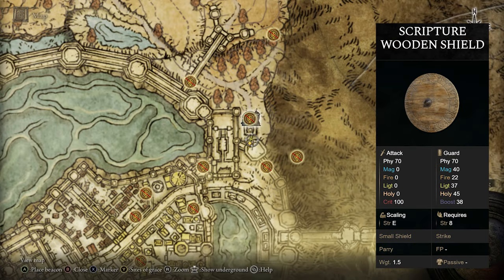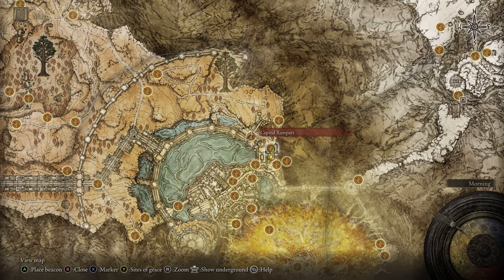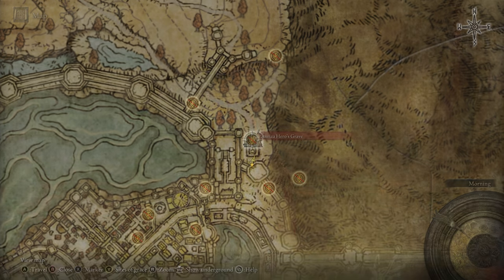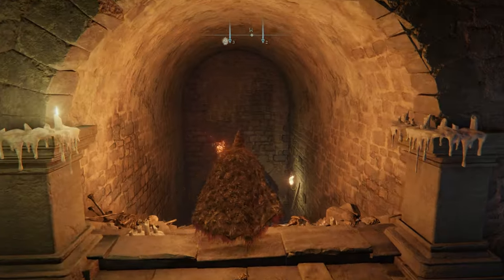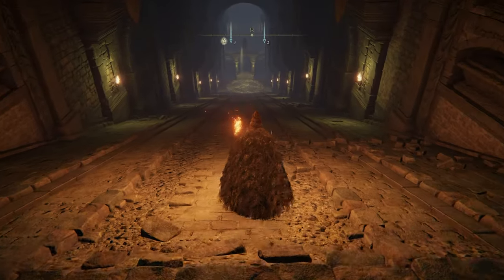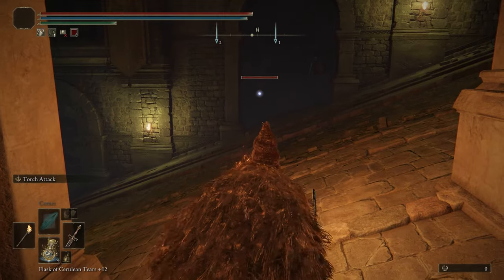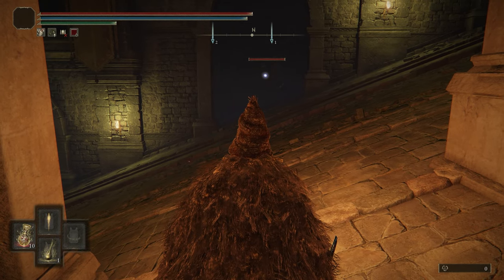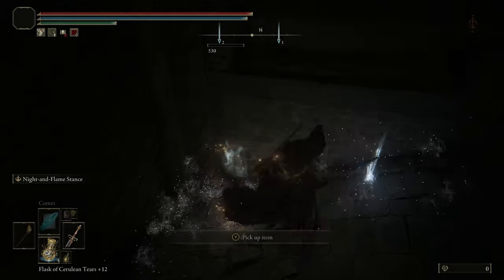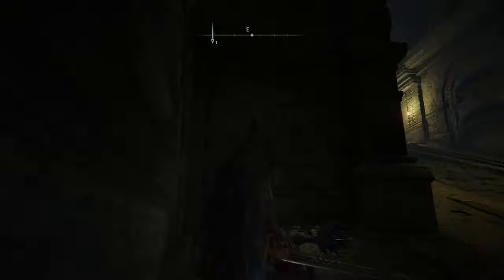If you'd like the Scripture Wooden Shield, head over to the Auriza Hero's Grave in the Altus Plateau near the capital of Leyndell. Head over to the Capital Rampart bridge, make your way around — there's a Spirit Spring to head down into the grave. You'll need to farm this off of two skeletons in the beginning of the dungeon. Make your way down to this opening and skeletons will start spawning. Finish them off and loot them — and you can see it right there: the Scripture Wooden Shield. Run back up to the grace and reset to farm it.